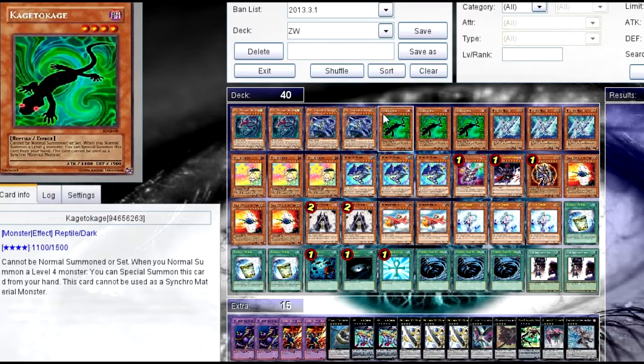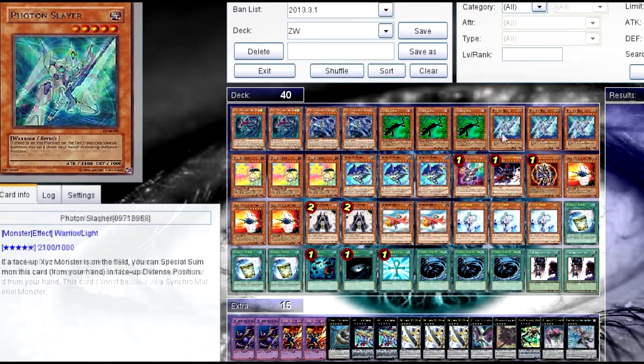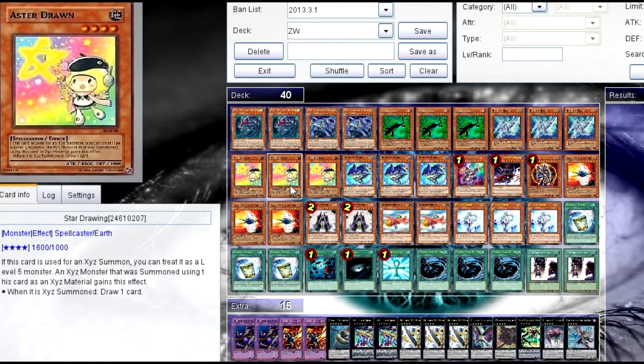It's easy to make rank 5. Kage to Kage, three of them — it's a normal summon, you rank 4, it's a Star Drawing. Photon Slayer: when you have a monster on the field, you can special summon this card, and it's level 5, so you can make rank 5.